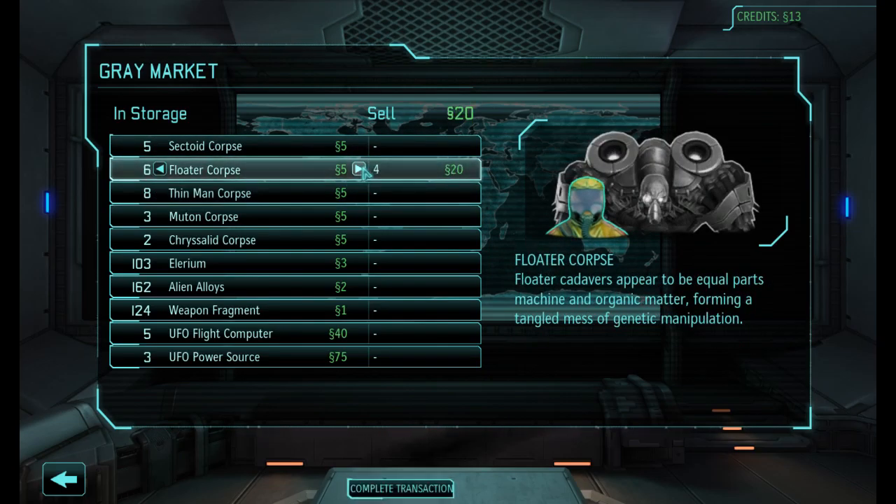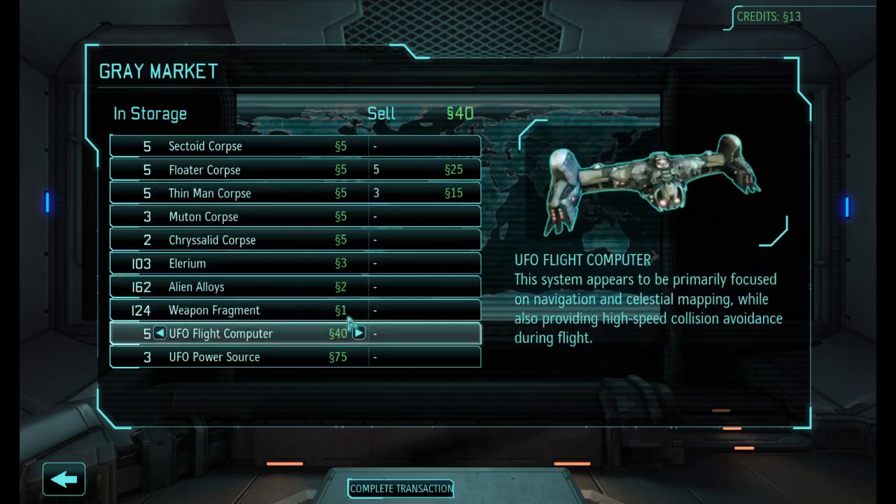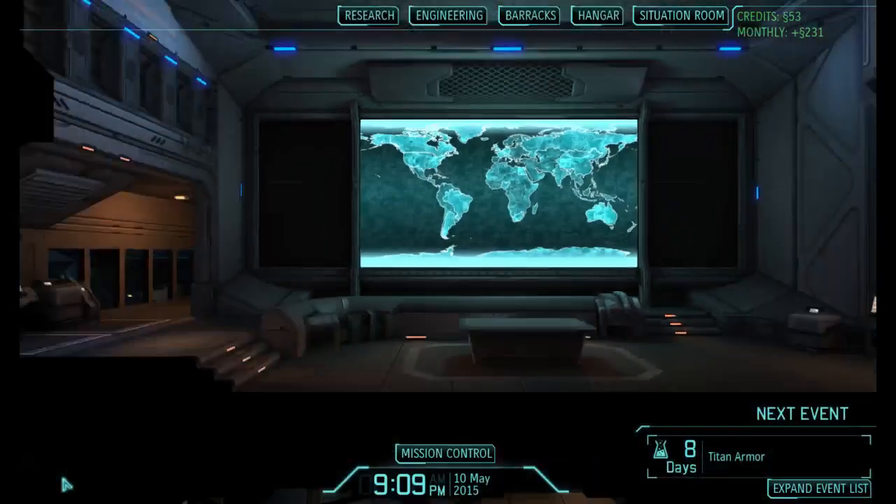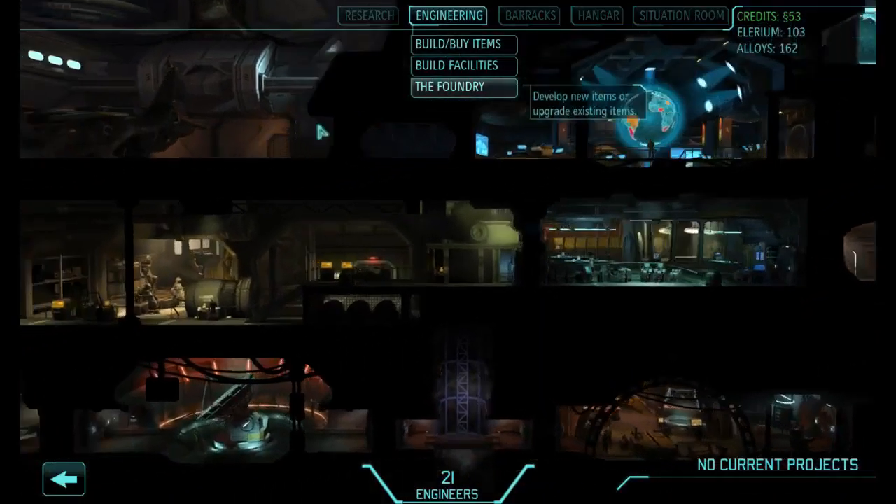We've got some extra floater corpses and a few thin men corpses. I'm going to sell the rest - that's going to give us a bit of cash. I want to spend that cash, hopefully, in making sure that we don't lose Argentina.